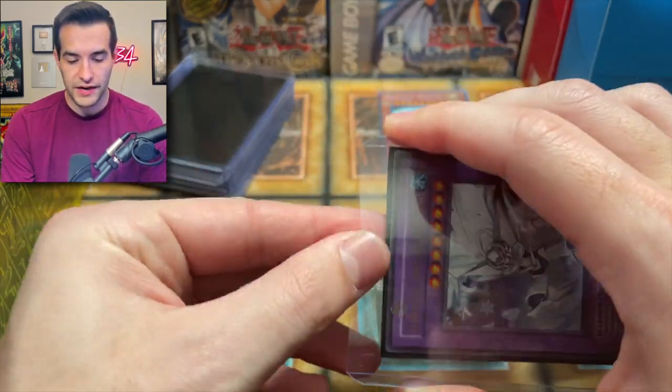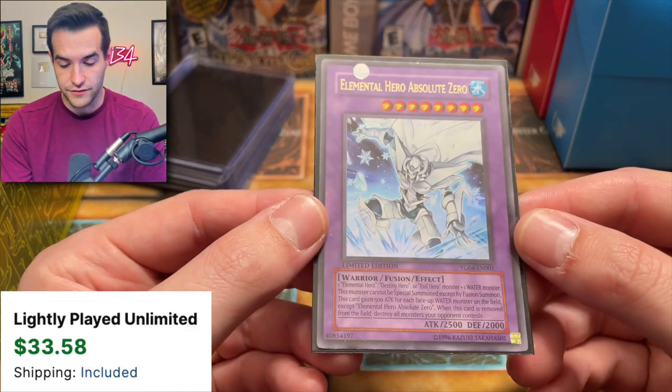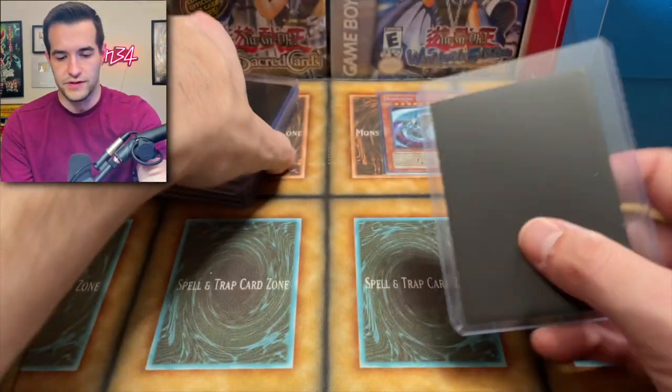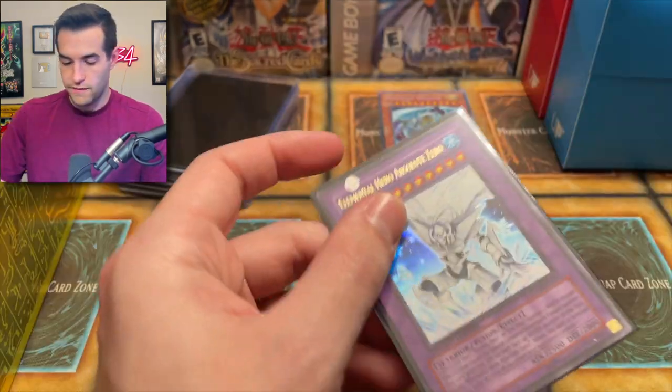Elemental HERO Absolute Zero — probably about ten bucks but a really nice version. I'm probably going to replace the supers I have in my Edison deck with this; it looks a lot better. He might have had a few of these — you might have three. Absolute Zero, very very cool. These just look better because they're old style — they look a lot cooler.